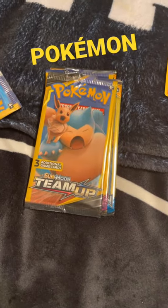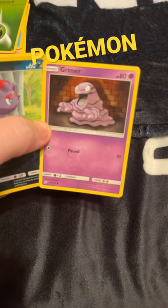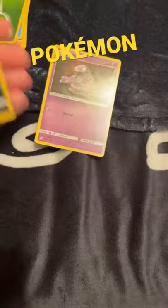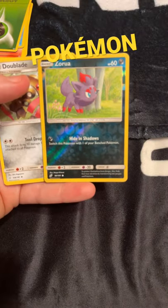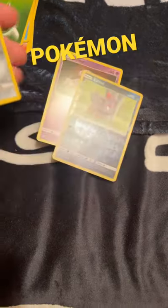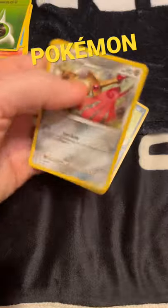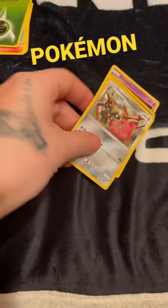Let's get Sun and Moon Team Up now. We get some cool little Grimer over here, and then we got the Zorua, I guess is how they say that one. And we have got the Dewblade right here. We'll have another video coming up with a few more packs.